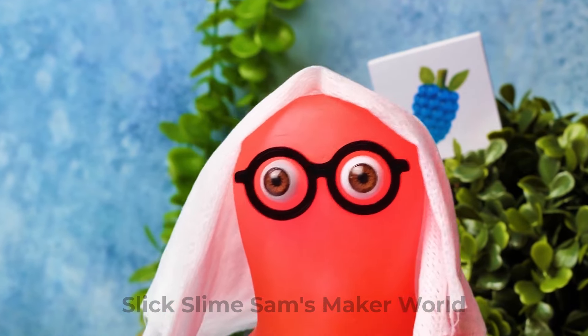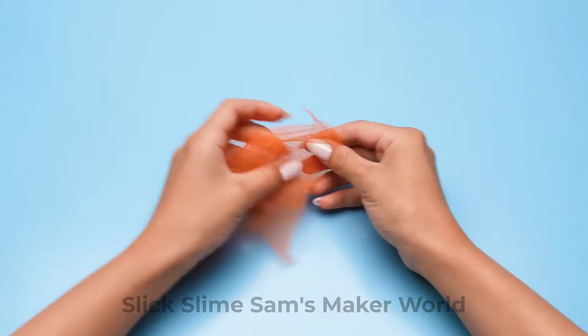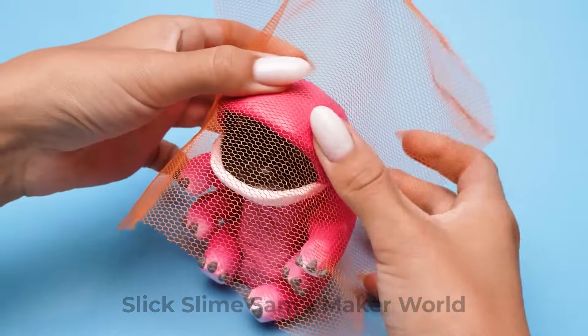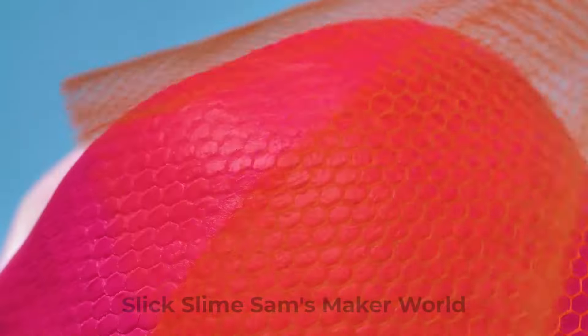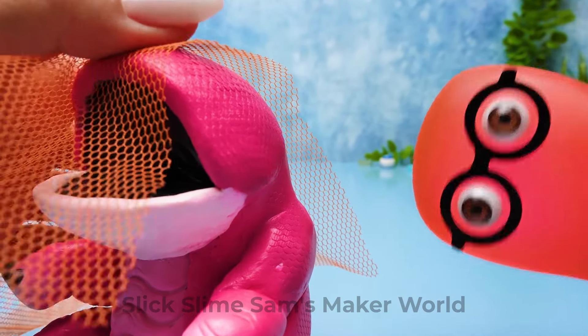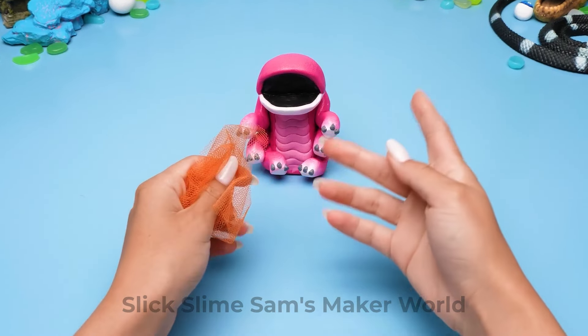Come on, little one! I'll wrap you or you'll freeze out there! This piece of nut fabric wasn't supposed to be a blanket — it'll create a slightly uneven skin texture! You grew a really thick skin! Being a parent isn't easy, especially if you have a baby monster!